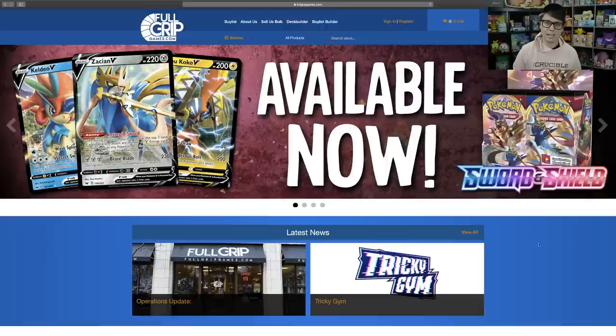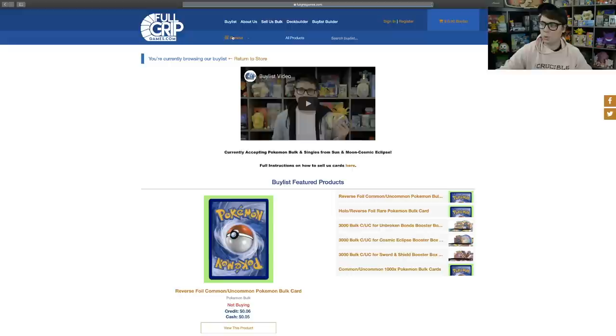Before we get started, I want to take you all over to fullgripgames.com. If you're looking for a little bit of extra cash in your pocket, it's never been a better time to sell your cards to Full Grip Games. Head over to our website and click on the Buy List tab in the top left corner. You fill out the Buy List with the cards you want to sell, we approve it, you send us the cards, and we send you the cash. Shopping with Full Grip Games directly supports the content I create here on Tricky Gym.